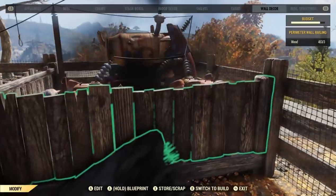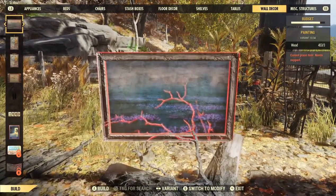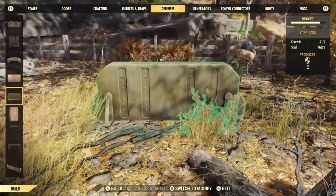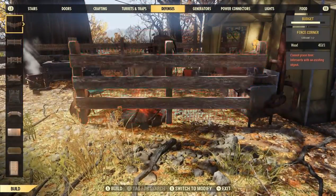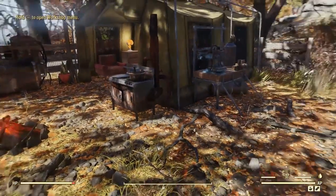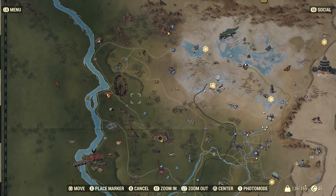On the subject of these perimeter wall railings - these are in the defense tab, all the way to the bottom. To unlock all of these defense items: you get some of them straight off the bat, but then these ones you have to unlock. You don't have to pay for them - these are always scripted to appear in the same place. So you just find any of the...